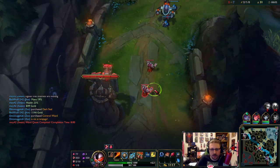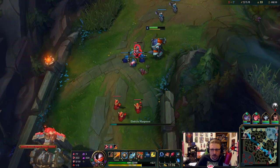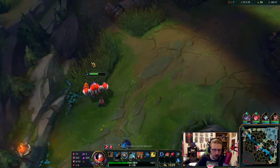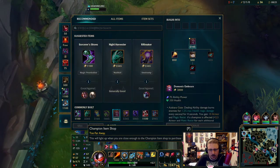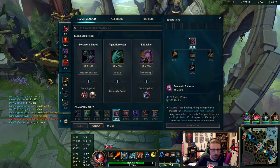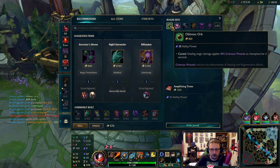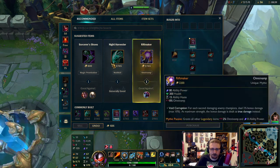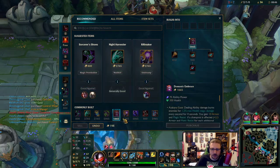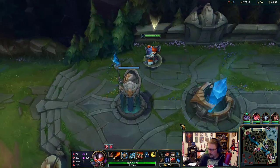E seconds — cool. We're backing up, I don't want to overstay this time. We're probably going to go Sorcerer's Shoes, so I don't want to sit on this much gold for no reason. Let's buy a Filler and a red ward, pink ward, back to lane. Quick rundown on Rumble now that we're nine minutes into the game.